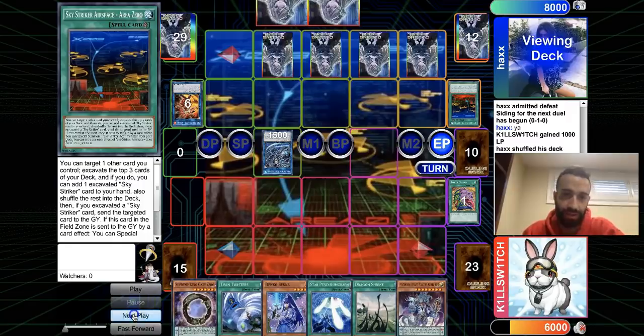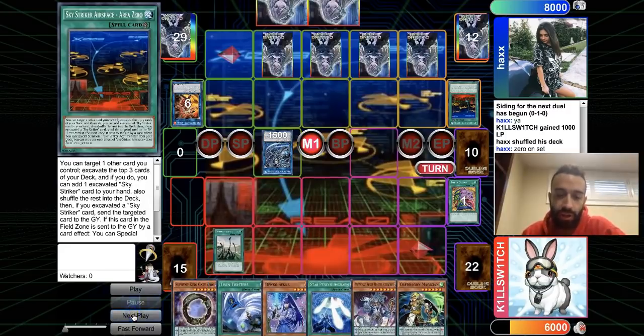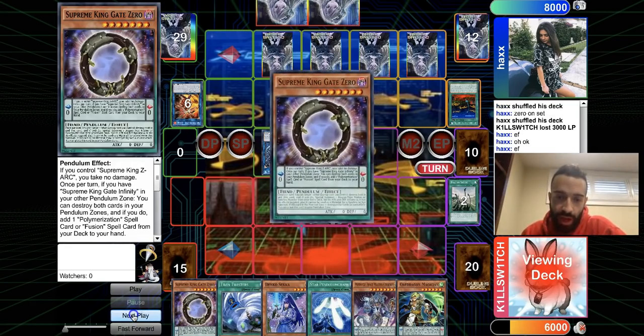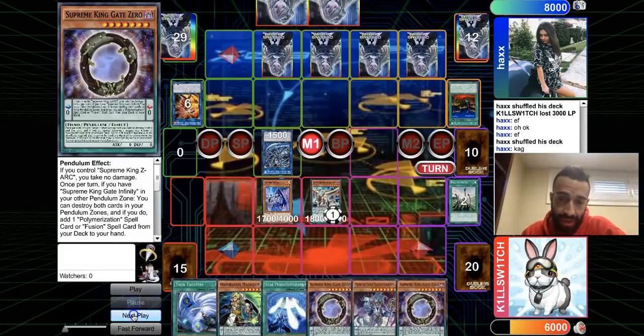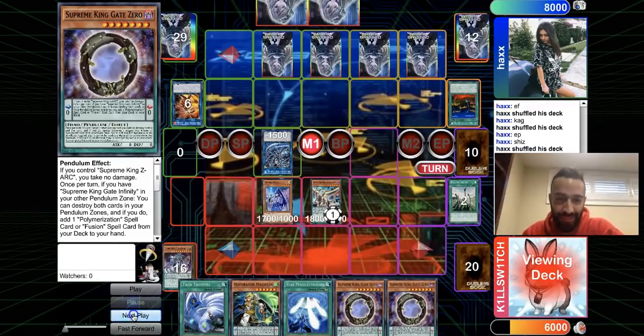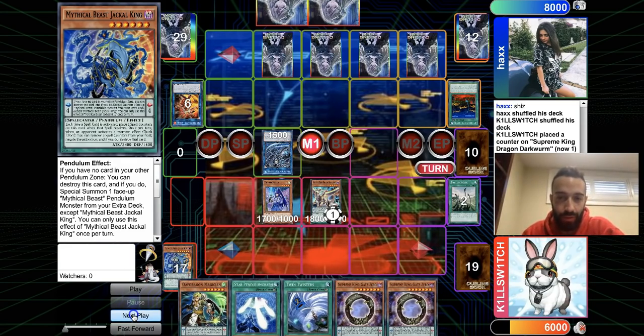Denko can't stop Area Zero, but who cares — we draw a Magician, which is good. We'll use Shrine first to get Darkworm, then you want to do that before he plays Area Zero. Now that the Worm is out, summon Denko.